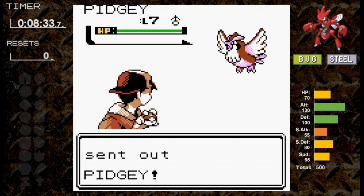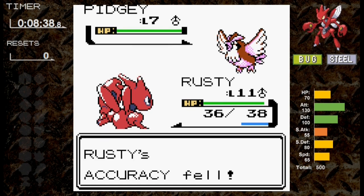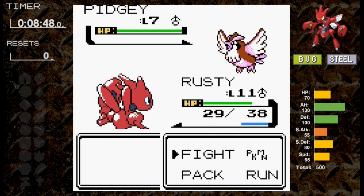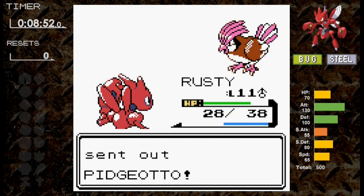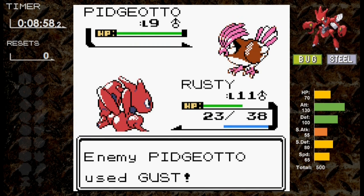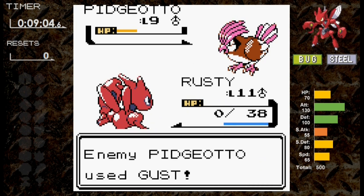Against Faulkner, I decide to set up on his Pidgey. We use Focus Energy, and it blasts us with Mud Slap — neutral due to our Steel typing. I use Leer but miss multiple times while getting hit repeatedly with Mud Slap. We go blind and Quick Attack misses, then we're hit with a critical Mud Slap. We finally take down Pidgey but have lost 10 HP. Against Pidgeotto, Quick Attack misses repeatedly while Gust hits neutrally for 5 damage. We finally connect and knock down Pidgeotto's health, but miss twice in a row at the end, giving Scizor its first reset.